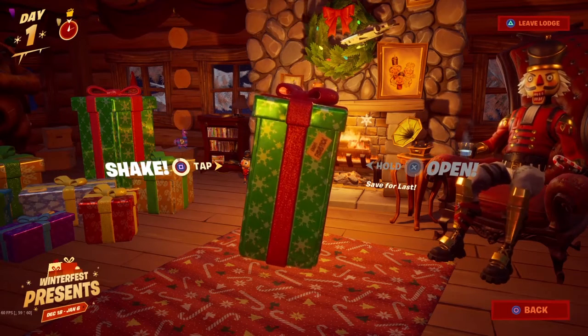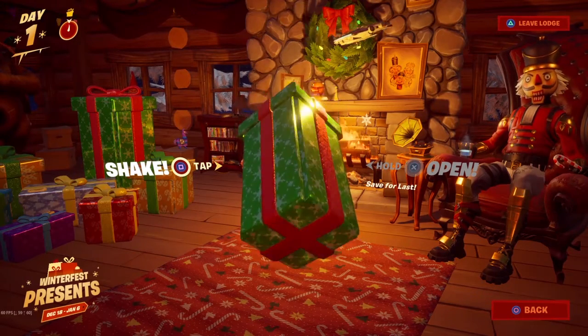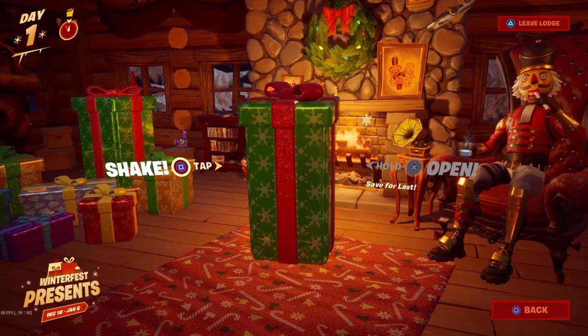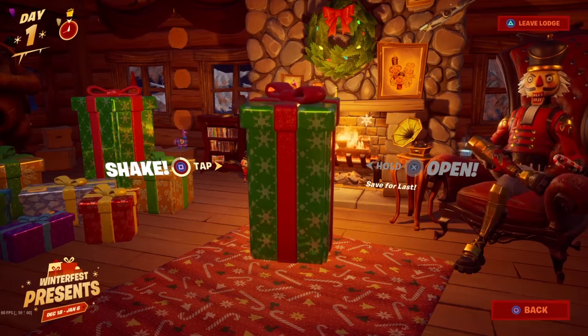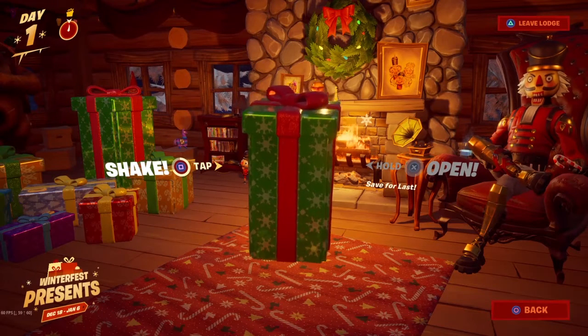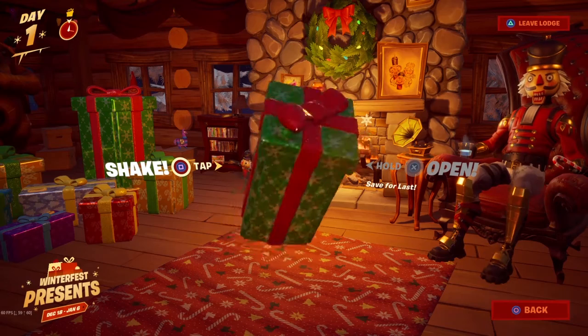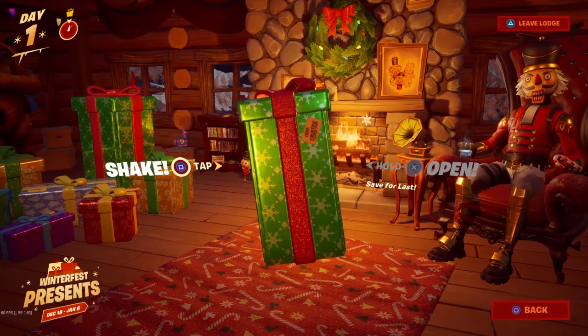The hint from shaking one present seems to relate to some kind of toy or game. If Epic wants us to save it for last, it might be something grand — probably a skin. When you shake it, the sound effect you hear is like an old-school button press — the kind from the first video games that came out. I can't tell exactly what it is, but it seems arcadey. It must be a skin if it's supposed to be saved for last.